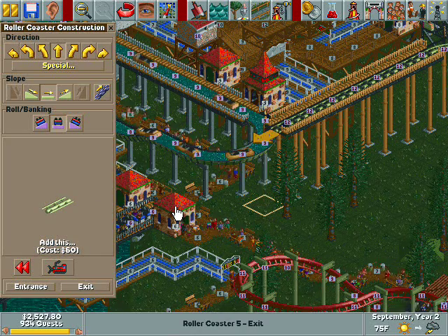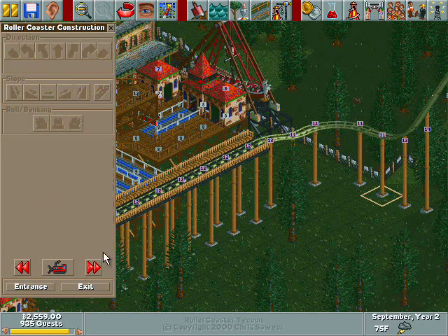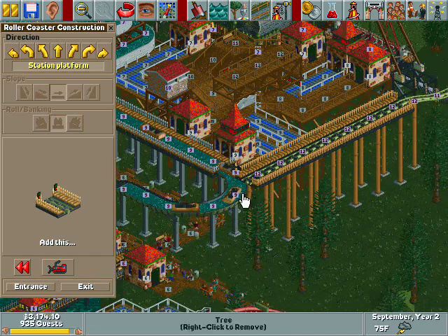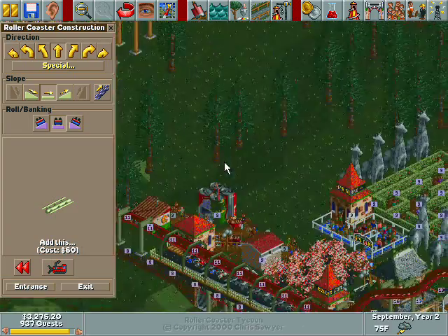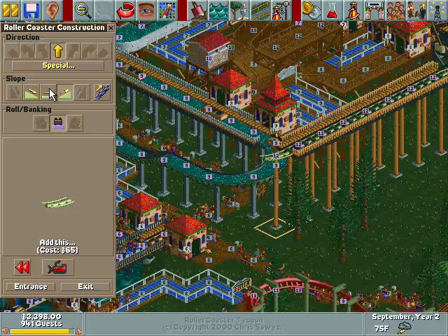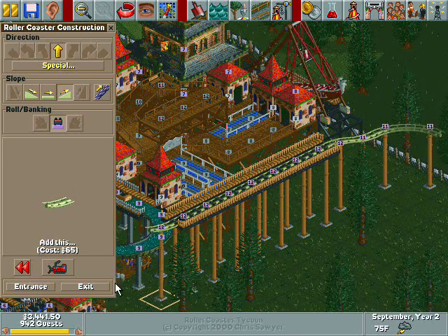I just have to remember it has to go back into the station, otherwise I'm screwed. Actually, I could probably just do it like... yeah, we won't do it in reverse. We'll do a regular roller coaster. Should we do powered launch? We could do powered launch and have it go back to the station. That'd be cool.